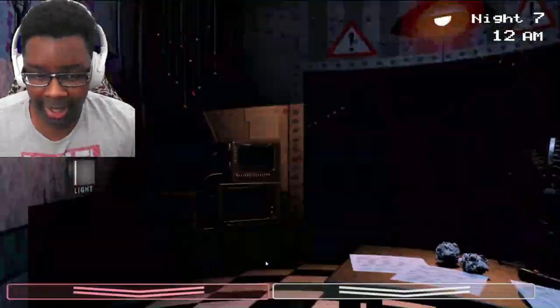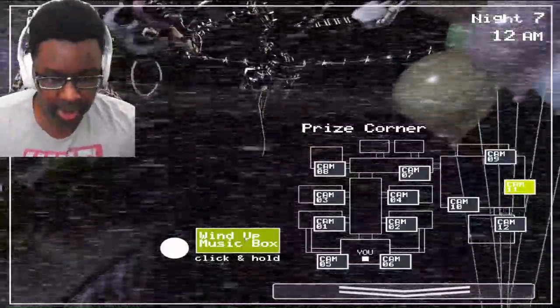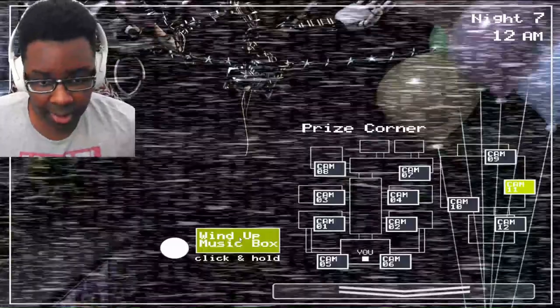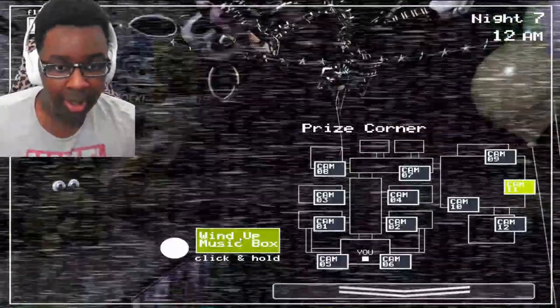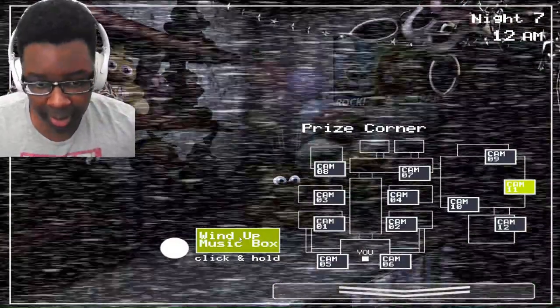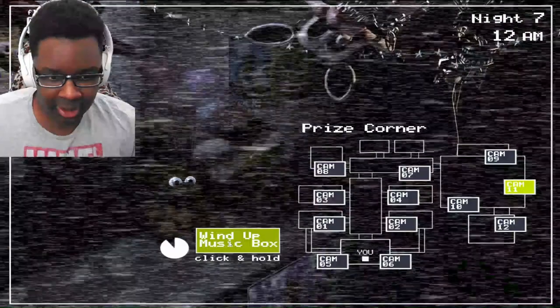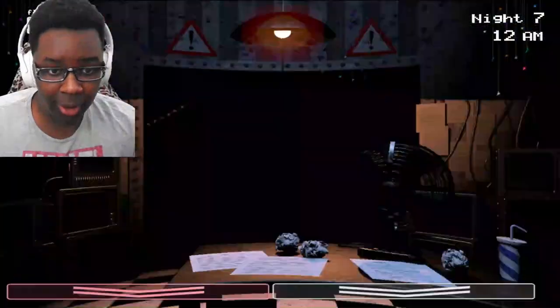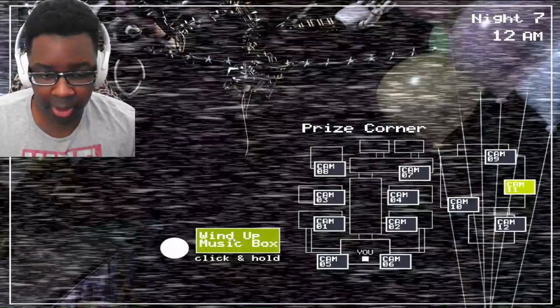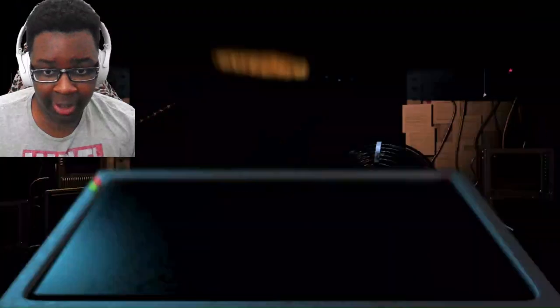We're going to go to camera 11 and hold the music box, like always. One thing I learned is that you are supposed to pay very close attention to the vents a lot of the time. The only animatronics that are going to try and come after me are Withered Foxy and Toy Freddy. So far we're doing well — it's only 12am. I can't even use the flashlight on the main area, but Toy Freddy is about to come in at some point, so let's be ready for that.